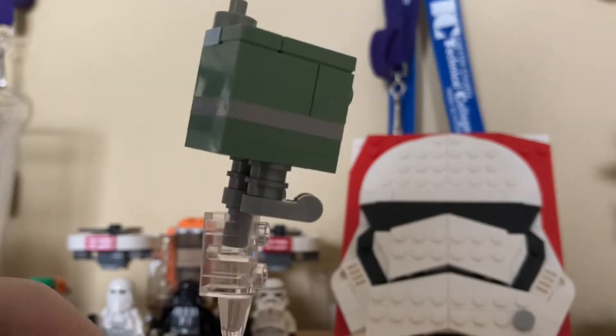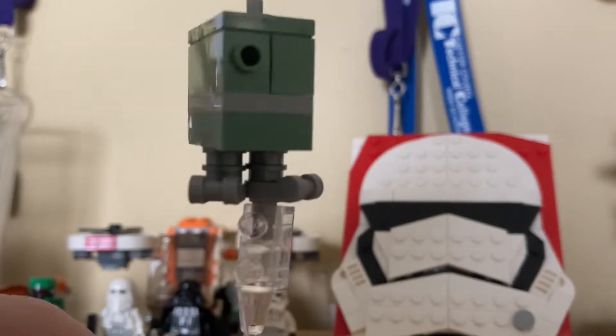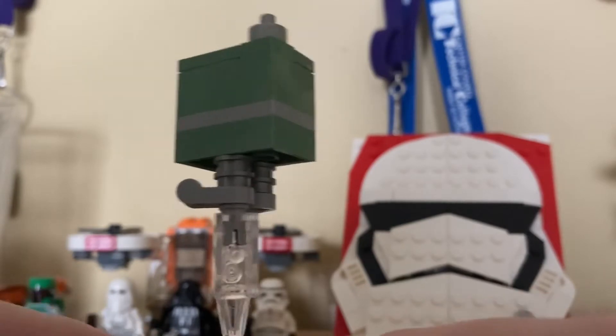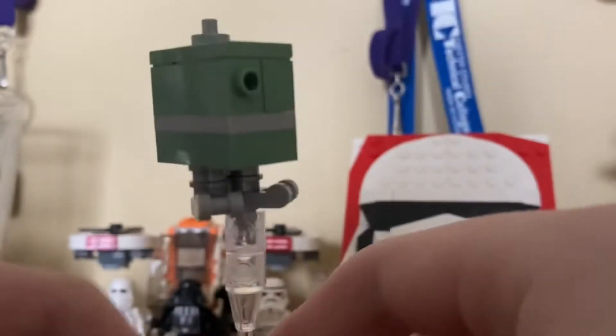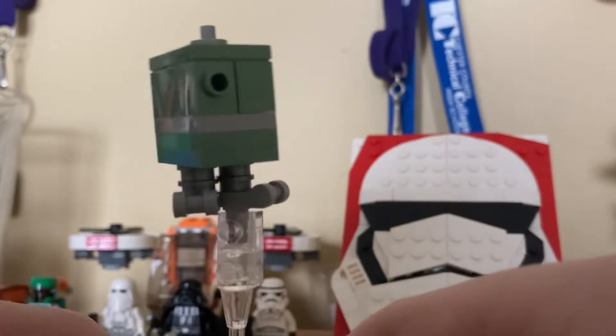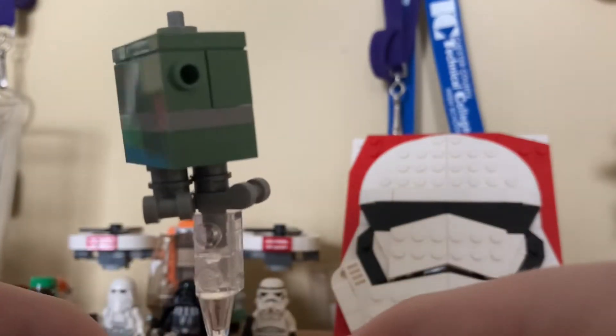Last figure up is a Gonk Power Droid, because everyone loves Gonk Power Droid. There's like a whole bunch of memes off of them. So there's another one in this set. It looks pretty nice — he's got that little eye kind of thing and an antenna on the top. Standard brick-built design. Some nice legs. The legs are a bit loose, I found, but it's not really a problem.